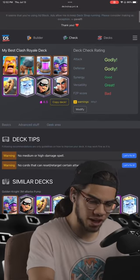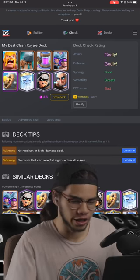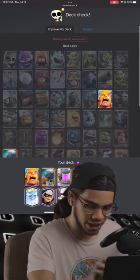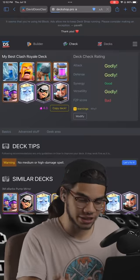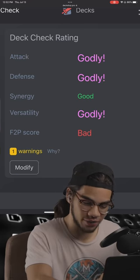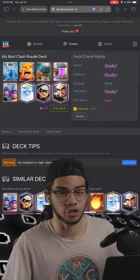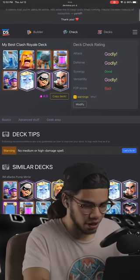Personally I'm not a fan of Barbarian Barrel. If you're not a fan of your current deck and you want to modify it, you can hit the modify button and change out the cards you want. I don't want Barbarian Barrel — I love Zep. If we do that, it does change your deck rating. As you can see, mine is godly for three up to five tiers. Obviously it isn't perfect, but it is a good place to start if you don't know what's wrong with your deck and you're having a lot of trouble in your current arena.